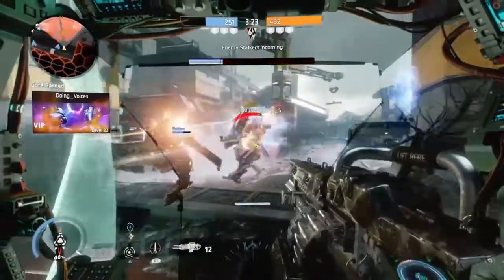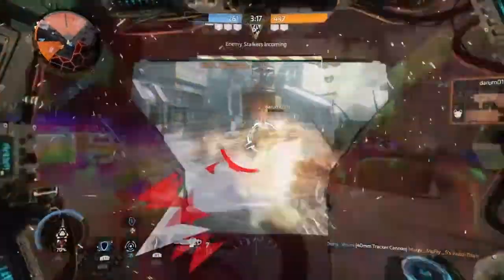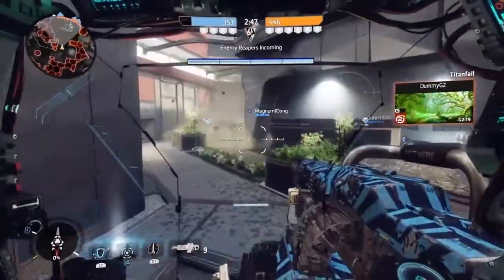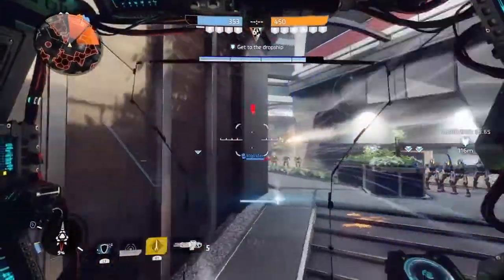They've also removed the damage fall-off from Northstar's flight core rockets and increased the dash regeneration. They did the same thing for Ronin, increasing his dash regeneration as well. And lastly, they fixed Ion's vortex shield, where when you reflect damage coming at you, it would deal a higher amount of damage than was intended.